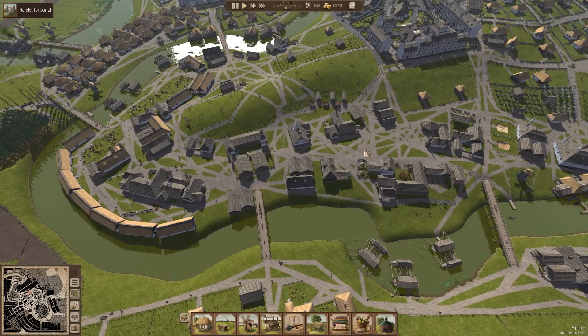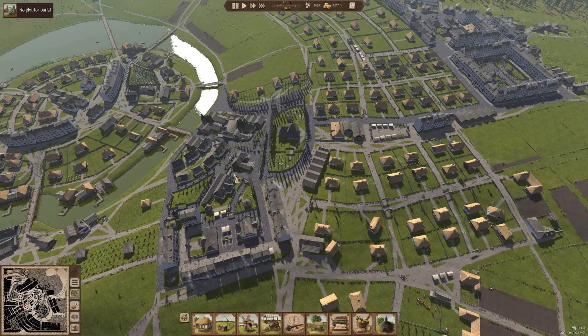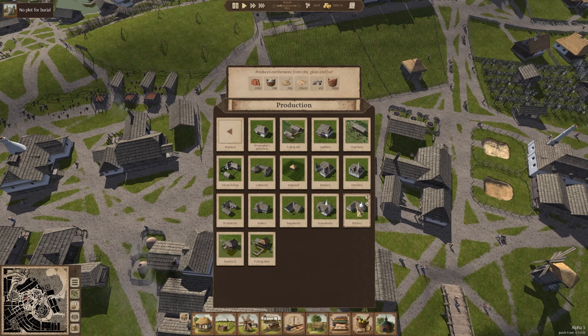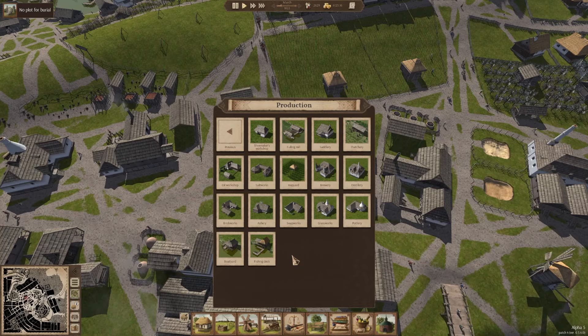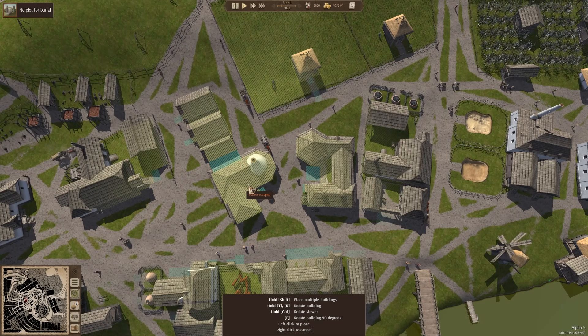Let's find a spot for a pottery. We have a bunch of different production in this strip, so I think it might be smart to put it somewhere in here — there's a spot that might work. Right here would probably be a good spot because we have all of our trade right here, and also up there, and we have river trade nearby too. Let's go into the production page — it's on page two and pottery is right here. It produces earthenware from clay, glaze, and fuel. 100 units of earthenware needs 200 clay and 50 glaze. Nice mid-size production building, a little smaller than the salt works and about the same size as the glass works.